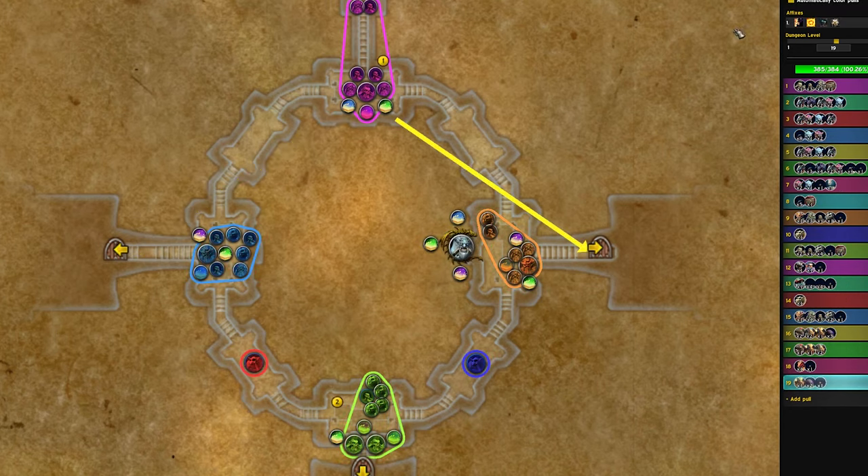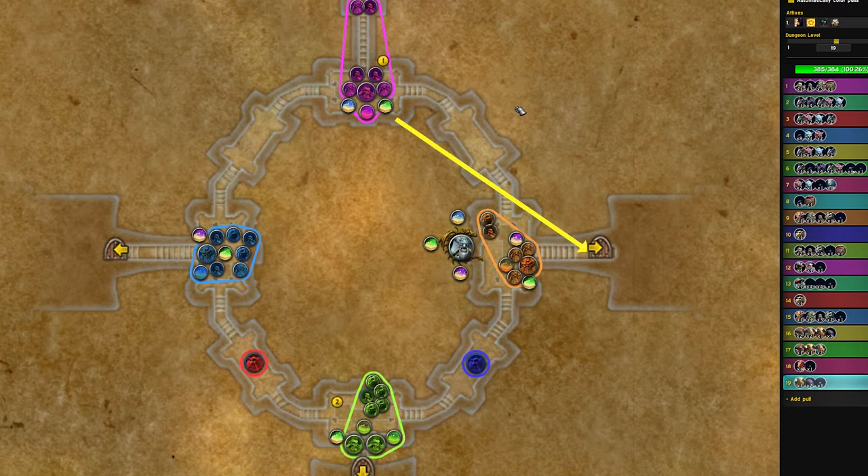If you are doing this on a Fortified key — and you can also apply this on Tyrannical — going to Hakkar with Tyrannical is the more friendly pug strategy. You can absolutely do this alternative route in Fort and heroic settings as well; you get an extra lust out of it.